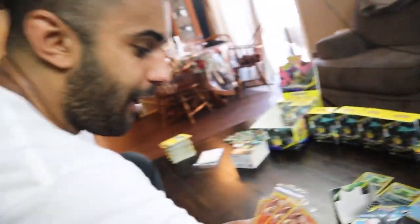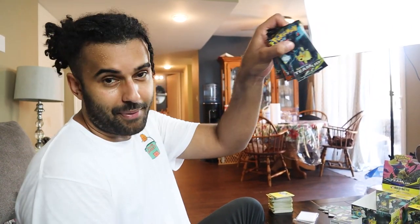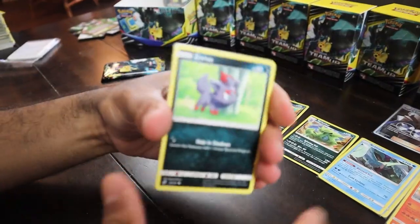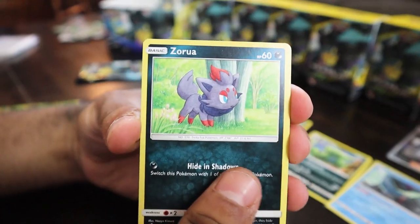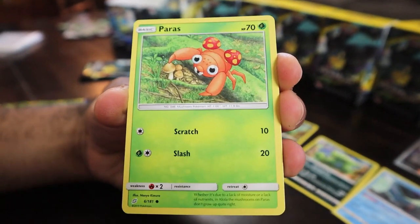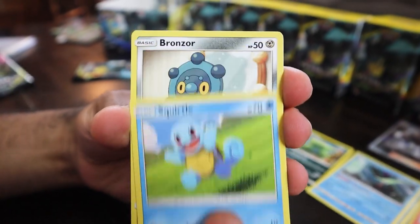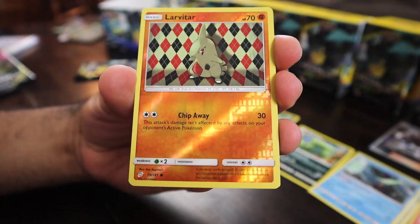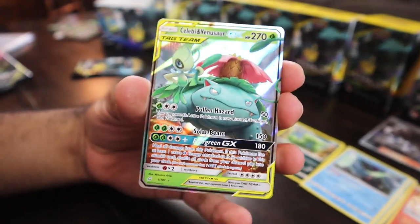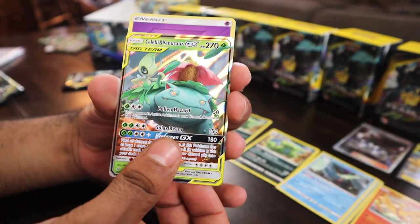That is insane, not even counting everything else. Can we get some good pulls in the packs too? We got Zeraora, Weedle, Joltik, Buizel, Paris, Nidoran. Then Voltorb, Squirtle, Bronzor, Klefki, Larvitar, and — hey! We got Celebi and Venusaur right there, Rep Pack!